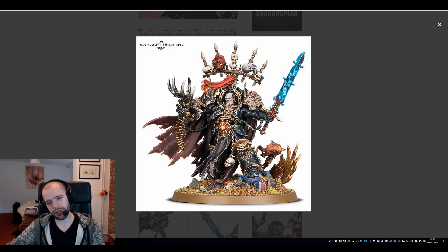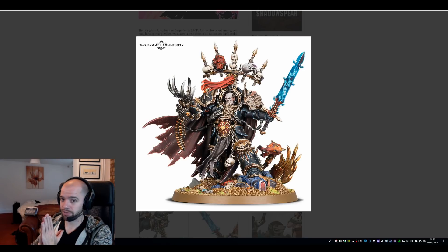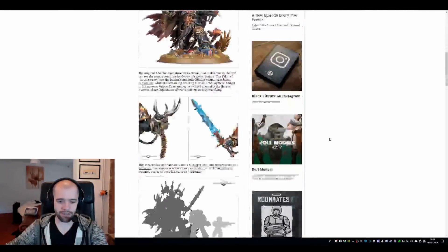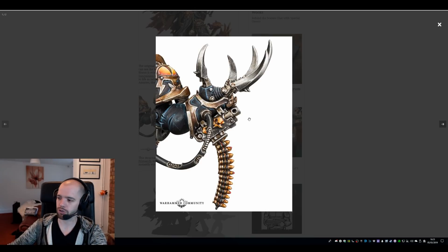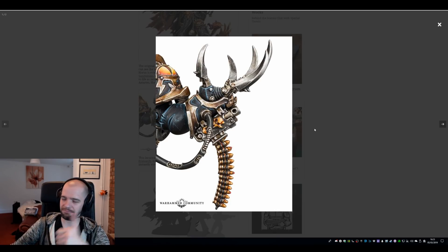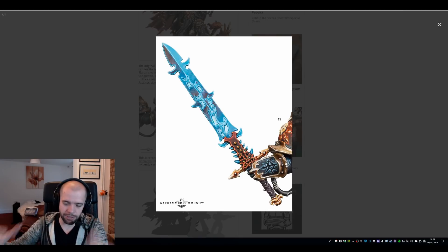There's a Blood Angel there and that looks like an Ultramarine there, just because of the blue. This here - we'll come to that in a second. Let's go through the rest of the pictures. This is his storm claw, power claw - maybe it's been a while since I've been into Chaos. It's a big claw. Ten out of ten, would get clawed by.